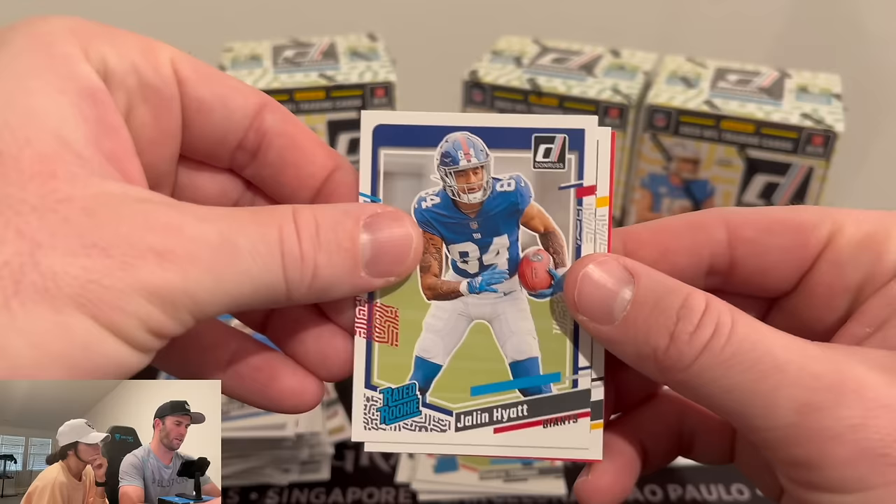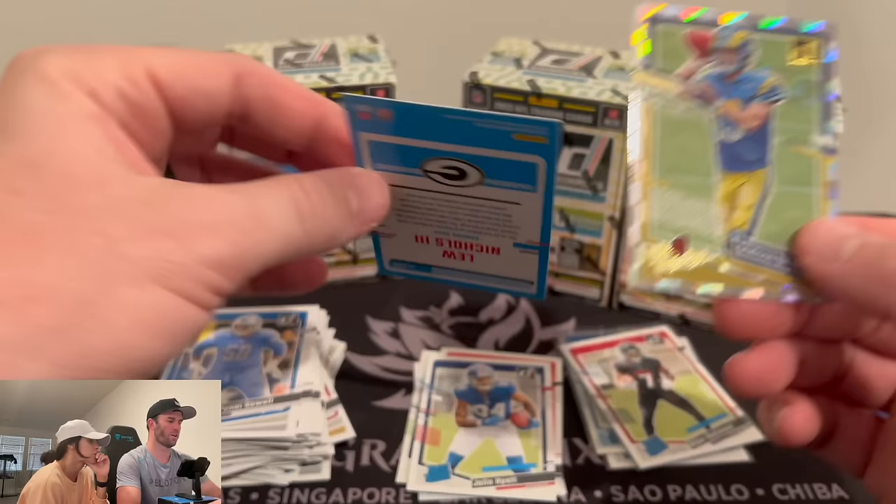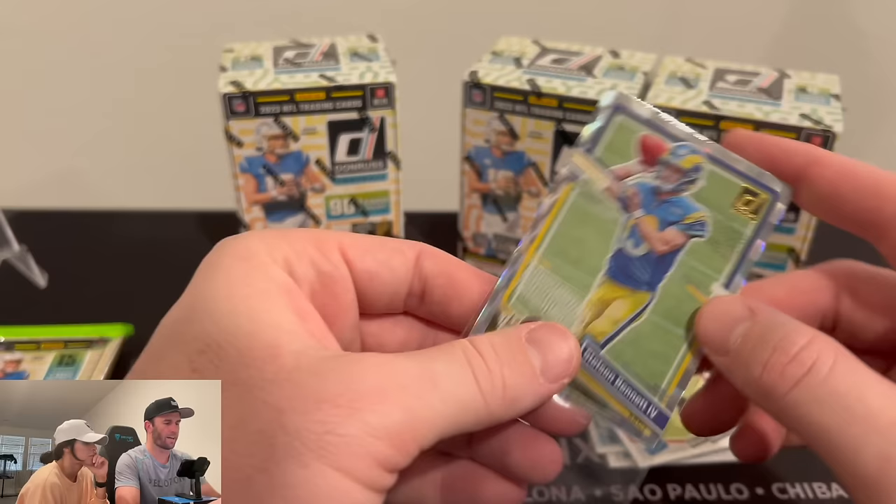Jalen Hyatt — I haven't gotten a Jalen Hyatt card in a while, so nice to see him in here. Lou Nichols III — never heard of that guy, that's a first for me. And a red press proof, backwards — he looks like he's juking somebody. Stetson Bennett on the rookies. I thought that might have been something there. A backwards card at the end with a rookie — I thought that might have been something sweet.